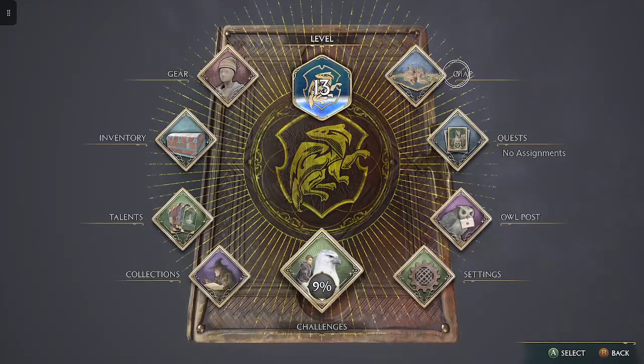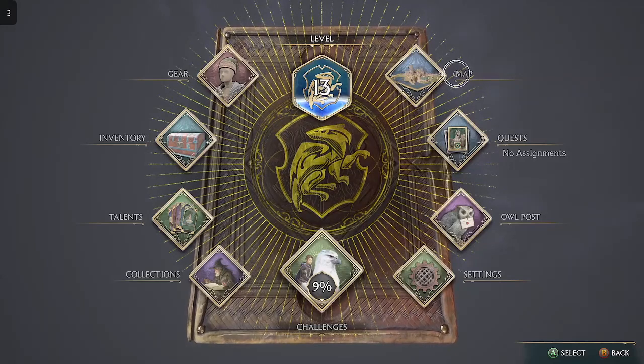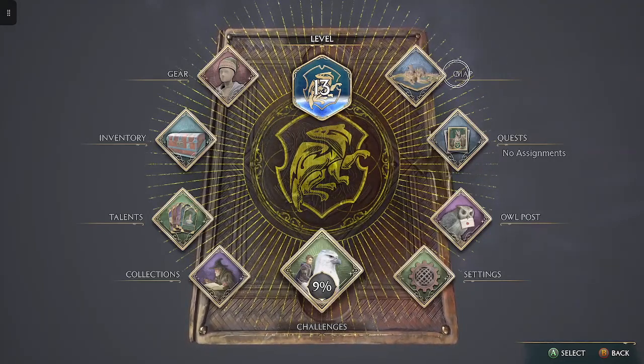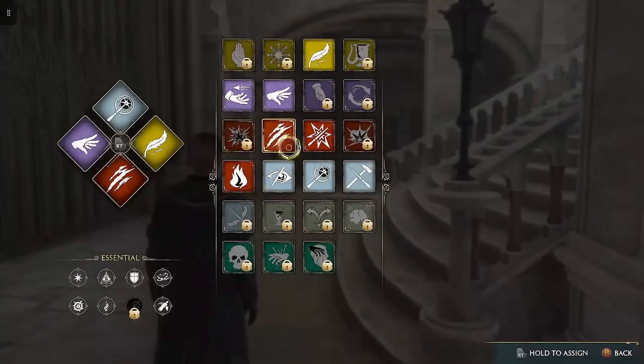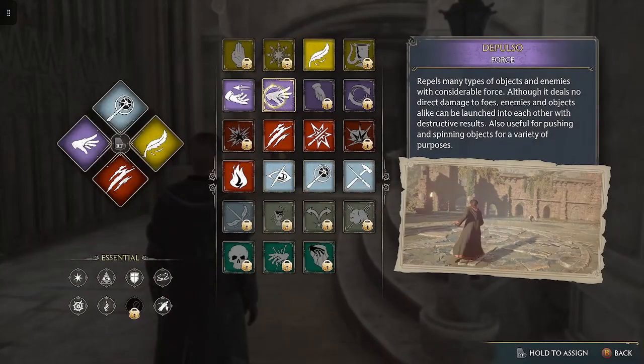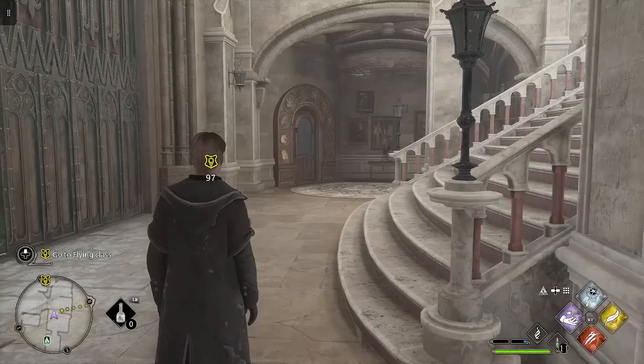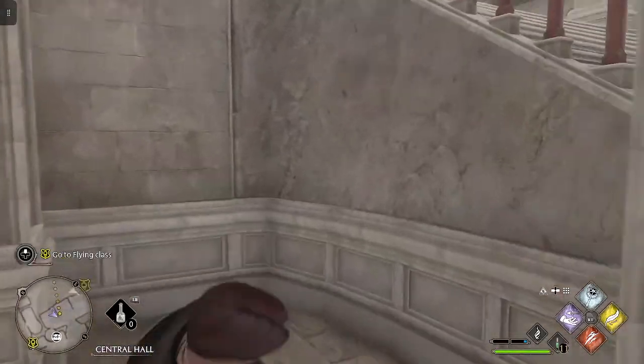Hey, what's up everybody, it's TonyNanger333 here, bringing you some more Hogwarts Legacy. Last time we found some clues to the mystery of our ancient power, and we did some classes. There is something I'd like to show you guys — I've learned two new spells: Depulso, the drop-down spell, and Diffindo, which is a chopping spell. Now let's get into the next bits of this game — we're going to a flying lesson.